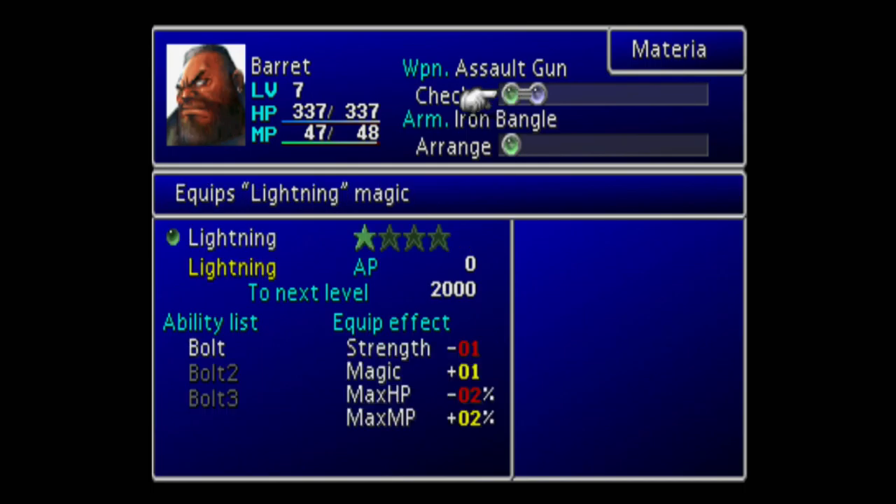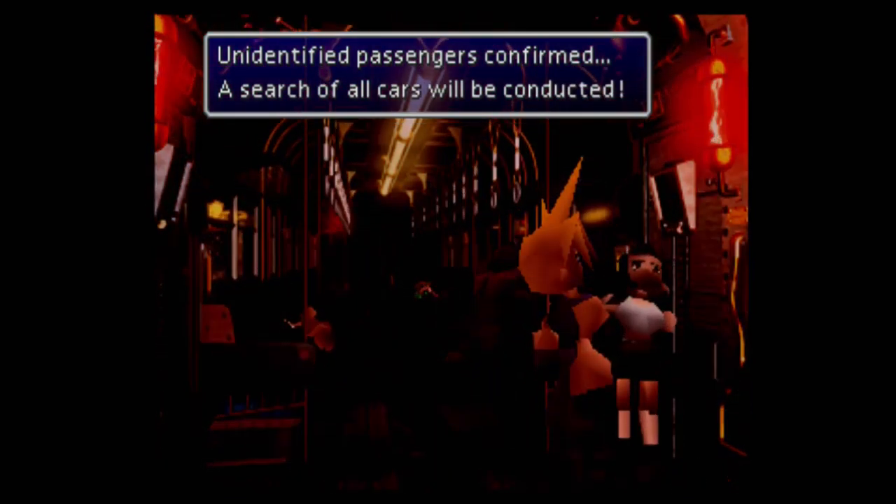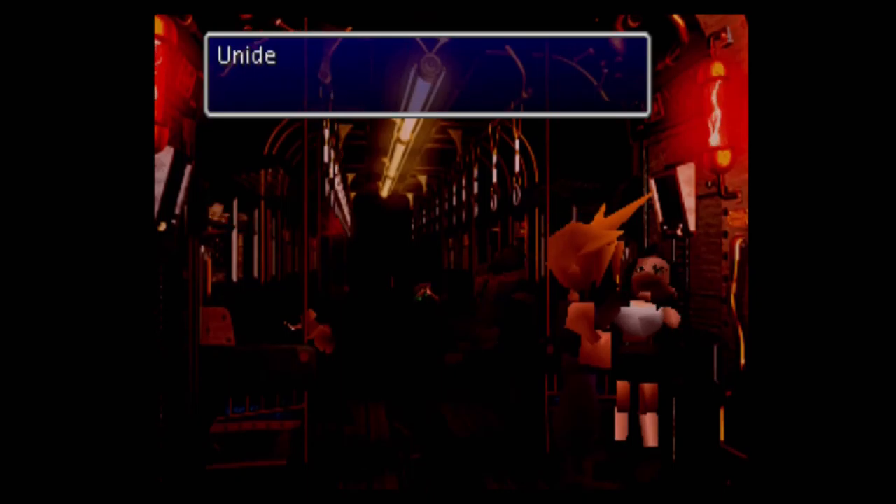I also gave Tifa Lightning and Ice — Ice is not very useful in Final Fantasy 7, but get one anyway since there are a handful of enemies weak to ice in the early game. Don't try to get a lot of kills with Tifa in the early game; she's really useful in the mid-game and still pretty good in the end game. I gave the All materia linked to Lightning for Barrett, which lets you group-target Lightning — useful for getting a lot of kills.